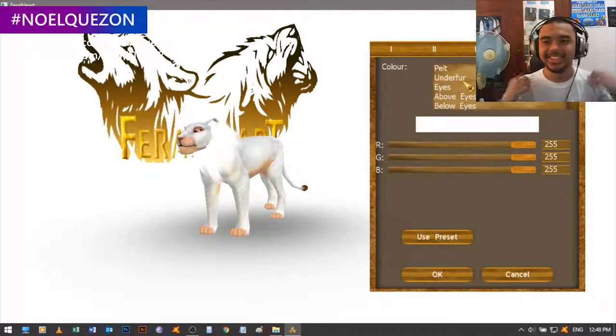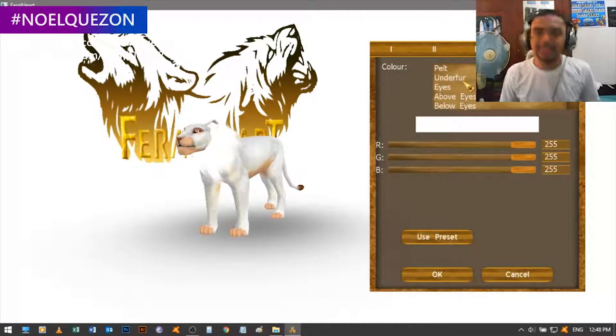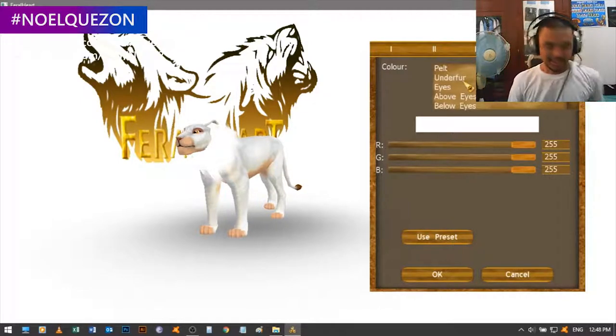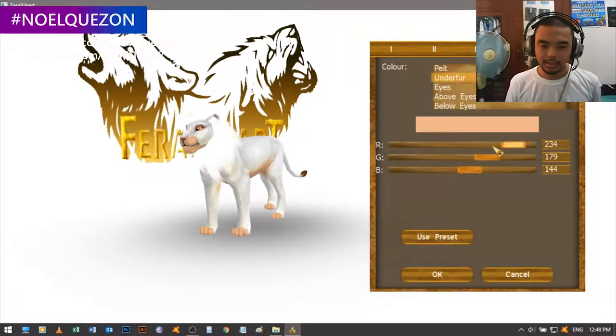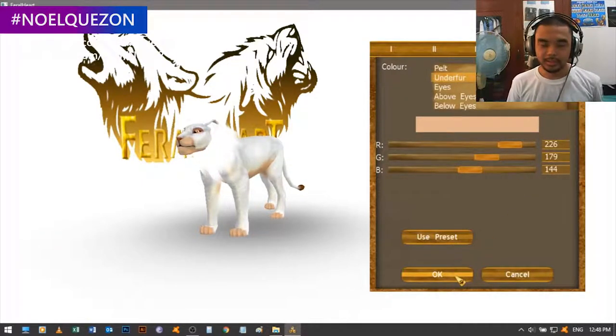Wow, I like this — that's Albino Simba! I like Simba in white color, it's my favorite — it matches my white t-shirt. Nose tape, under fur — alright, we're gonna change the under fur too.